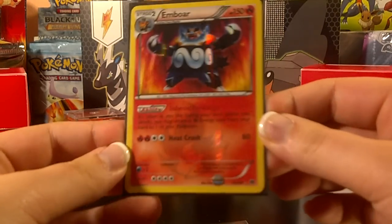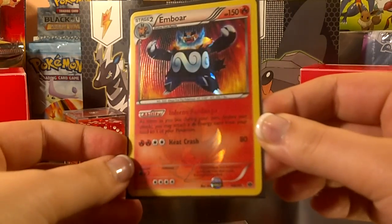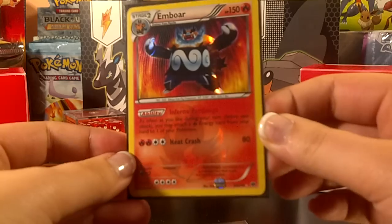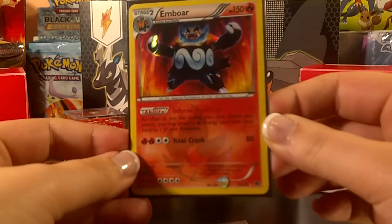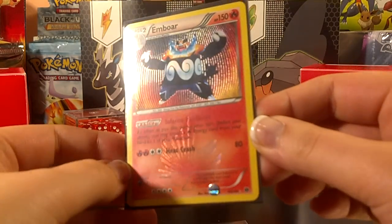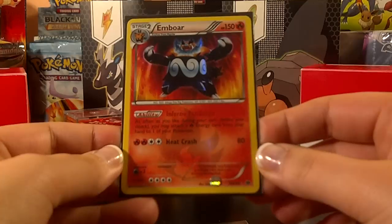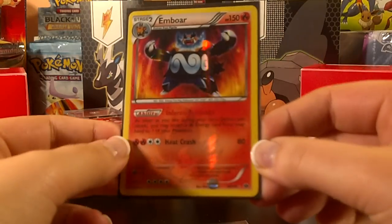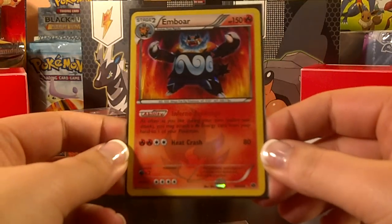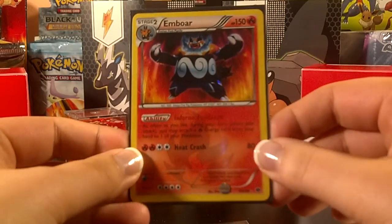I have to thank Megan so much — this was a great trade. I gave her a couple of EXs from older sets and I think a Junk Arm as well. They were spare EXs that I already had in my collection, so I was really happy to be able to trade for a Shiny rather than have to go buy it. So now I have this Shiny and the Chandelure Shiny, so the other two Shinies should be a little easier to get with having two already.